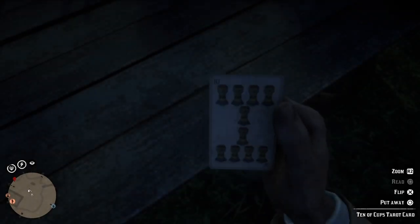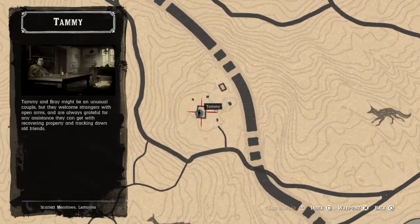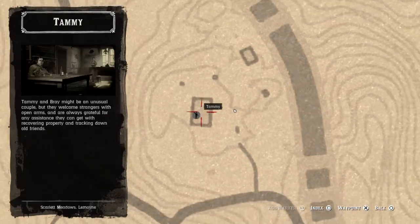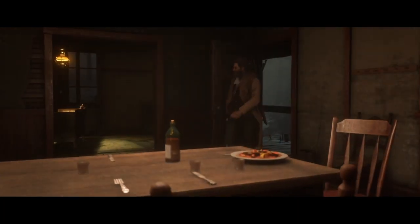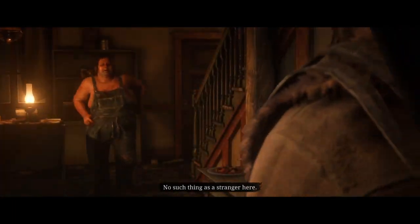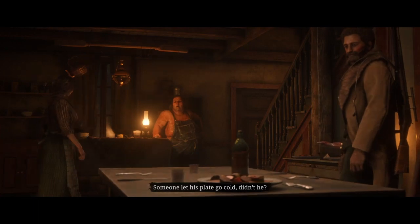You're going to want to go to Aberdeen Farms and start up the stranger mission there. It is a little bit of a long cut scene, but that's no big deal because once we get out we're going to have the lobby all to ourselves and there's going to be animals everywhere. That's what we're going for.